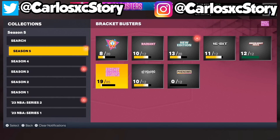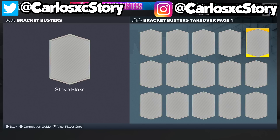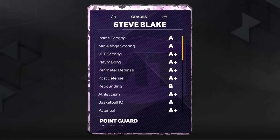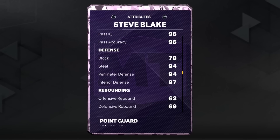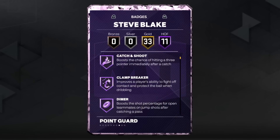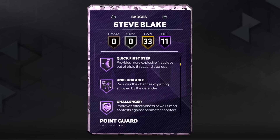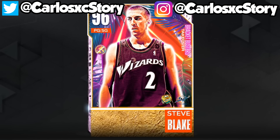2K ended up adding a really good free player that everyone should get — he's super easy to redeem. In the collections, they added two players. One of them is Steve Blake: 94 three-pointer, 65 driving dunk, 96 ball handling, 94 perimeter defense, 87 interior defense, 92 speed, 94 lateral quickness. He's got 11 Hall of Fame badges including Catch and Shoot, Clamp Breaker, Dimer, Floor General, Needle Threader, Quick First Step, Unpluckable, Challenger, Clamps, and Glove.